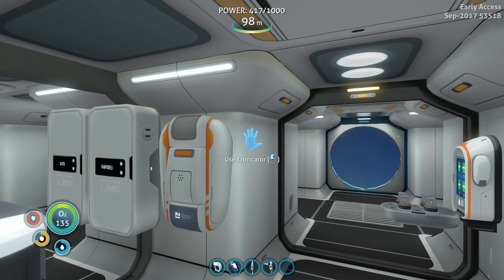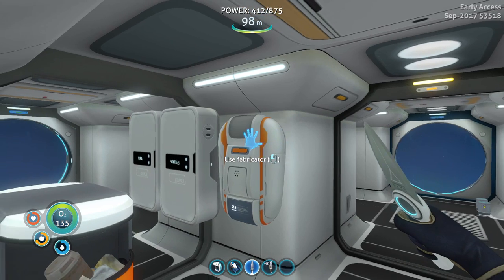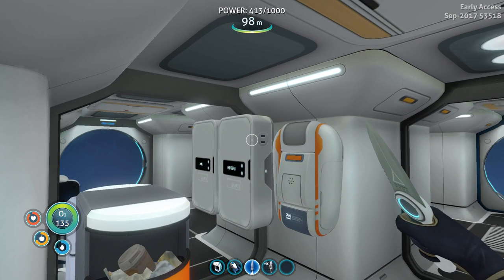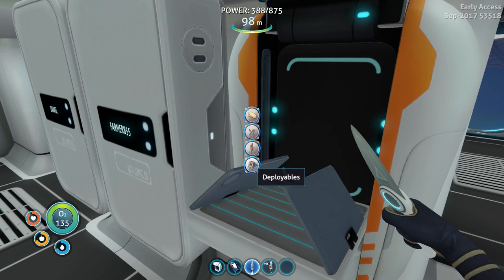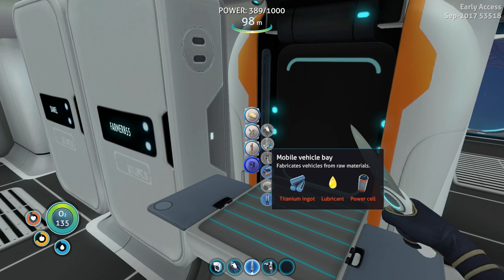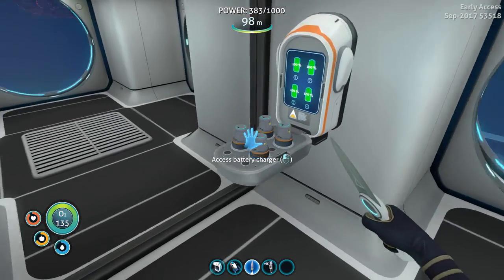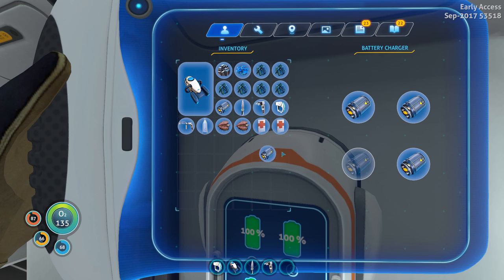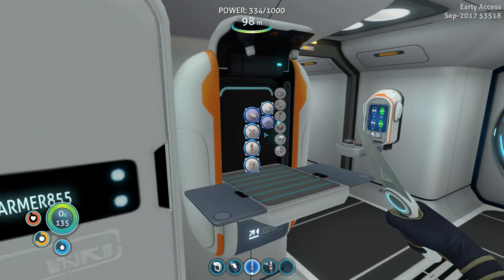Someone told me there's a vehicle so big it's like a mobile base - I wish I had that! But the Seamoth will do too. Alright, deployables: beacon, mobile vehicle bay. We need a titanium ingot, lubricant, and a power cell. I think I can make a power cell from these batteries - four batteries, I think I need two of them. There we go, power cell!